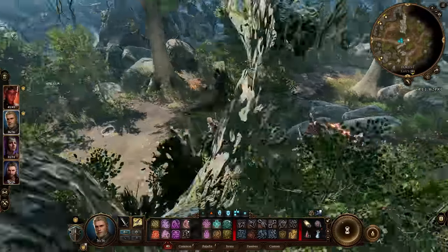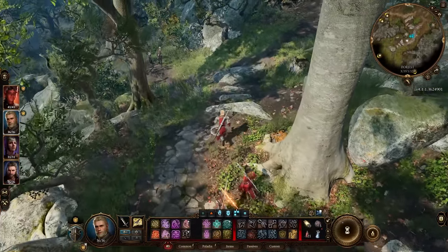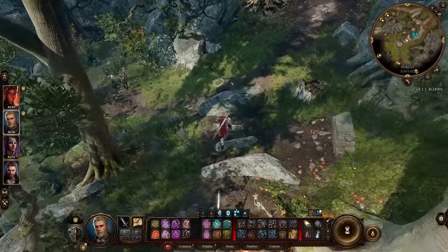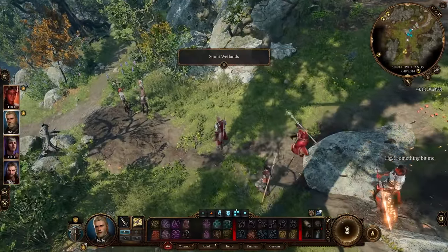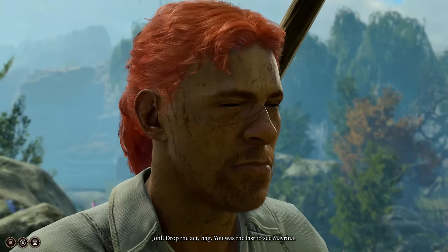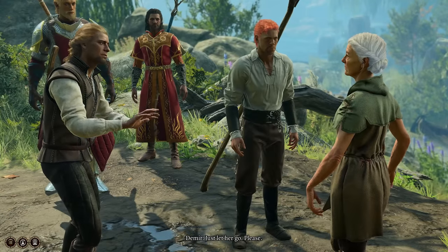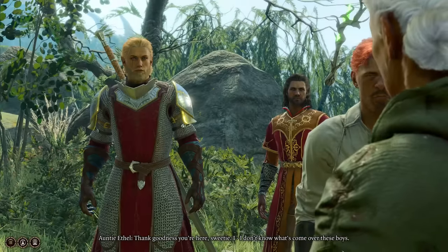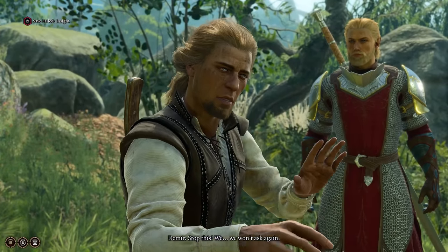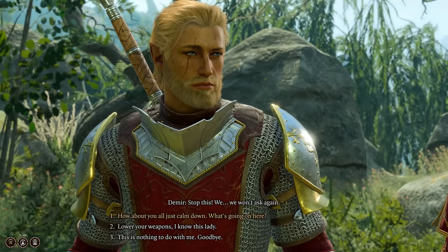There she is — talking to two peasants. One's got a cleaver, the other a pitchfork. They probably don't want to be there. We're playing a Vengeance Paladin — we're not here to be a knight in shining armor, we're here to find out the truth. I don't really trust Ethel. How about all of you just calm down? Don't trust a word out of her mouth. Our sister went to the hag and we ain't seen her since.